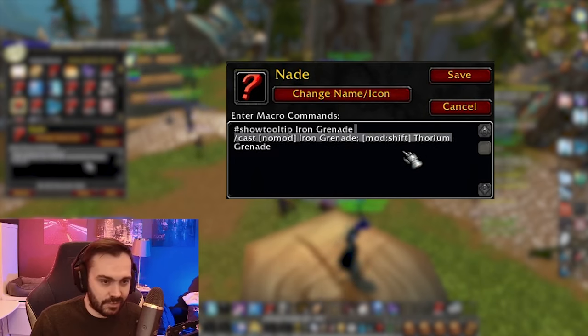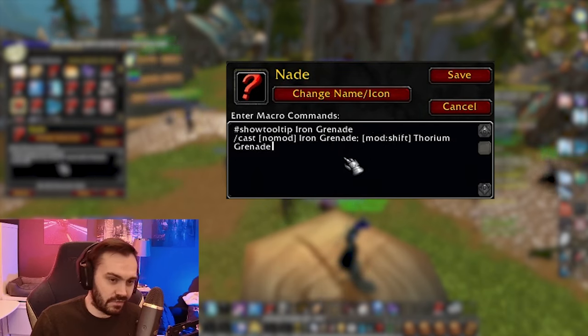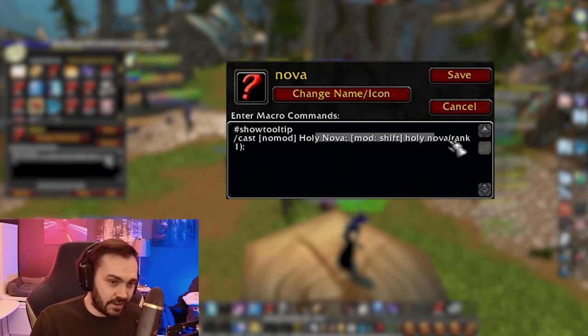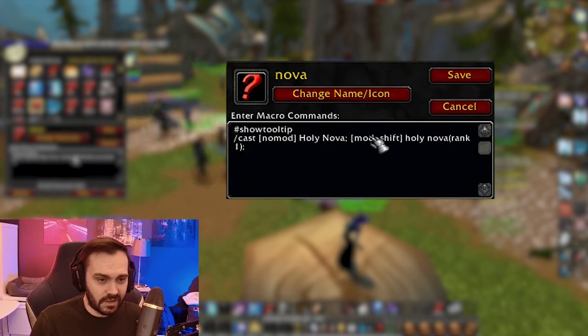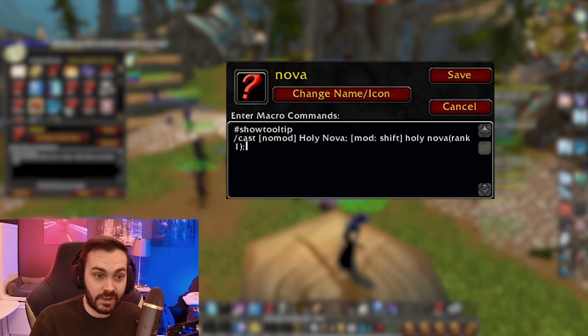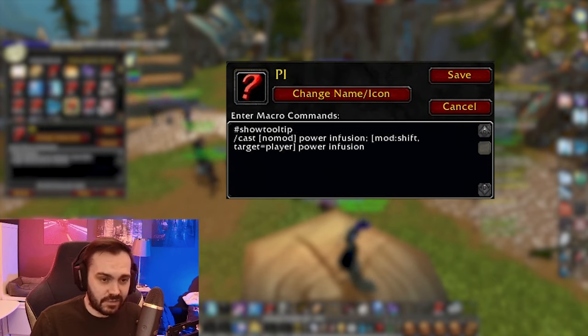Grenade macro — it will use an Iron Grenade if no modifier, and a Thorium Grenade if I use a modifier. You can switch those around based on personal preference, whatever you use more. Holy Nova and rank one Holy Nova if you're pressing Shift. You'll see a lot of these macros use help/harm and modifier combinations.